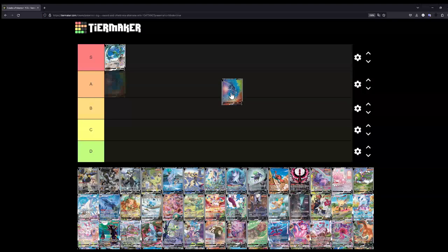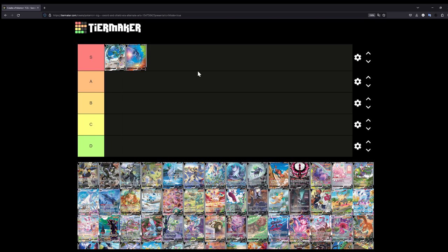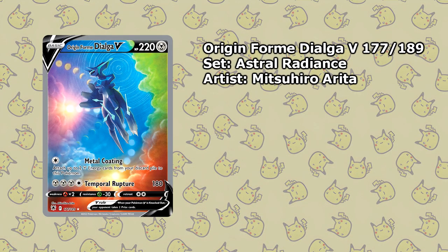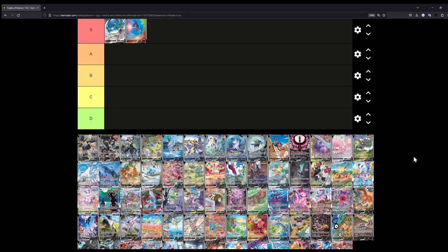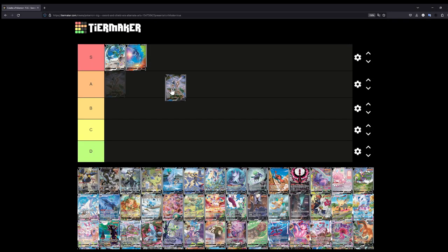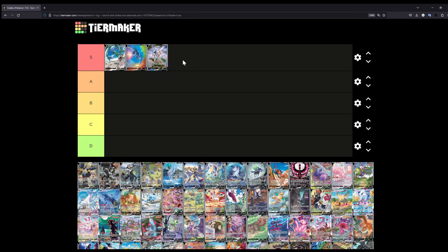For example, the Origin Form Palkia V from — watch me call it Astral Radiance — that is such a nice illustration, also one I've pulled on the channel. I'm not just putting ones I've pulled in S; this is legitimately one of the better ones, illustrated by Mitsuhiro Arita. An absolutely gorgeous illustration. And then we'll move on to the Arceus V — this is also like one of my absolute favorites.